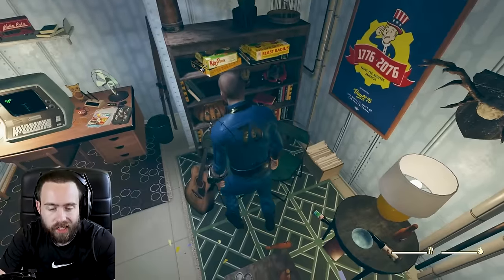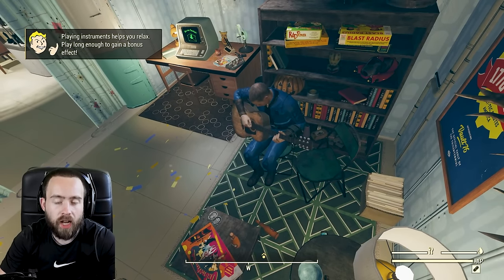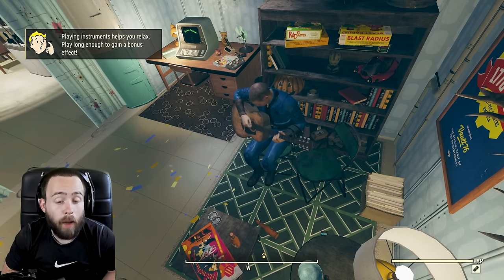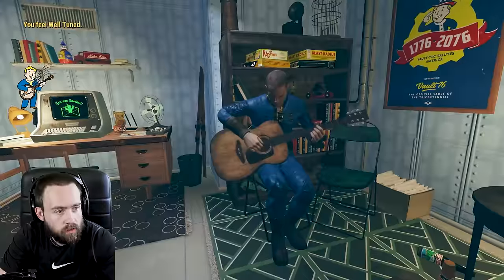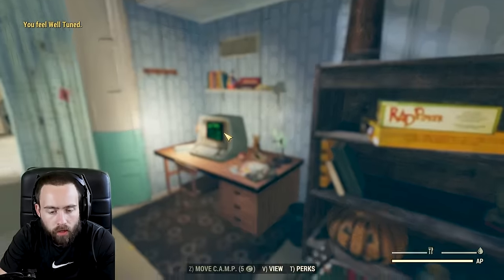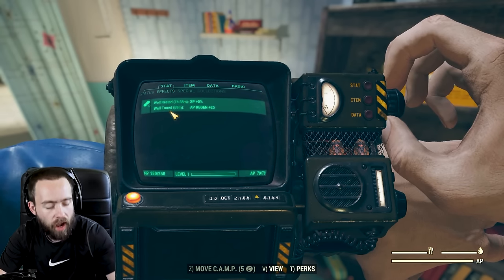After that, you want to play the guitar - this is the second tip. You'll get the Well Tuned perk, which is AP regen. AP means action points - basically your stamina when sprinting and how many times you can shoot in VATS. When you pull up the Pip-Boy again: Well Tuned, 59 minutes, AP regen plus 25. Pretty good.